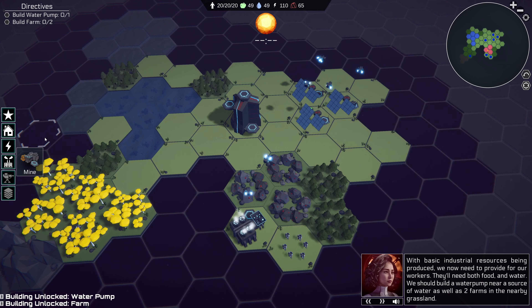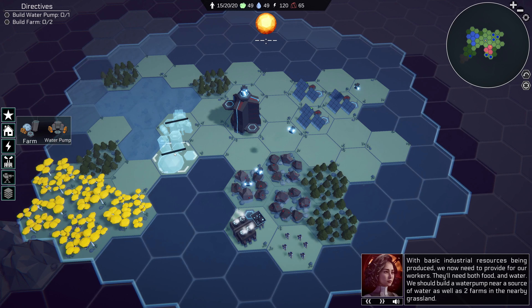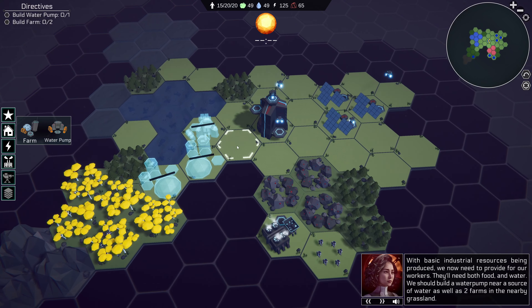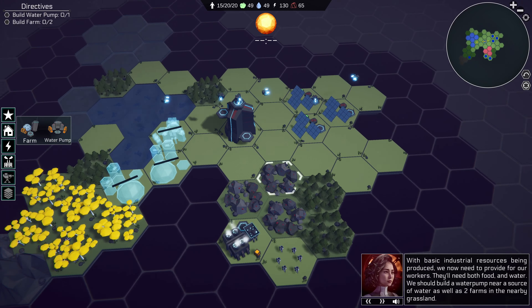The first half of the game loop is working. The player is guided through adding the basic buildings, and when that's done, the first wave of enemies spawns. But after that, we start to run into problems. Why should the player continue and what should they do? They're kind of left hanging.